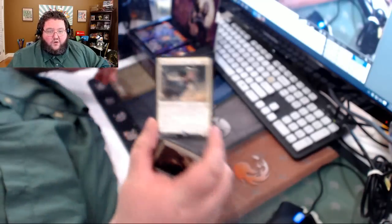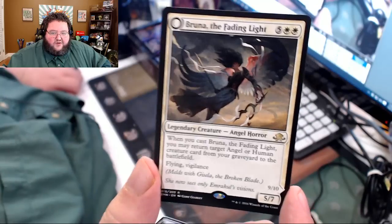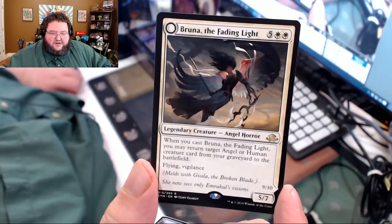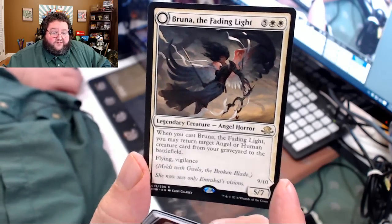Let's get right into it. We'll go straight to the back. We've got a token, and whoa — our first rare is Bruna, the Fading Light, one of the meld cards. Seven casting cost, 5/7. When you cast her, you may return an angel or human creature card from your graveyard to the battlefield. She's also flying and vigilance, and she melds with Gisela.